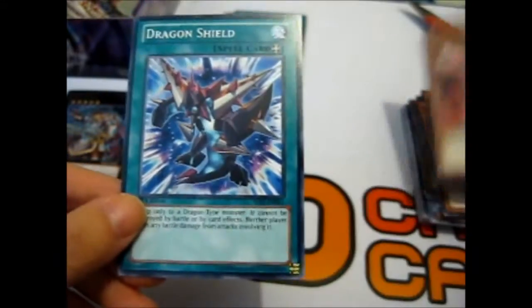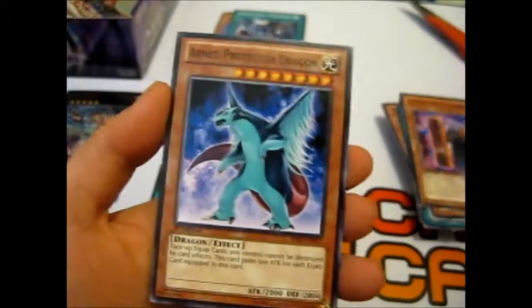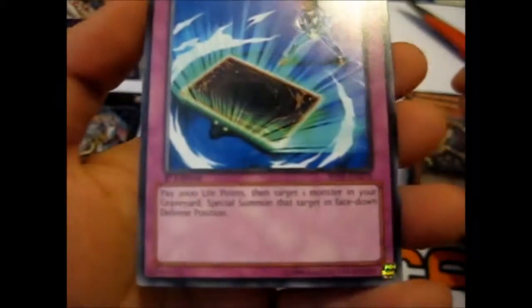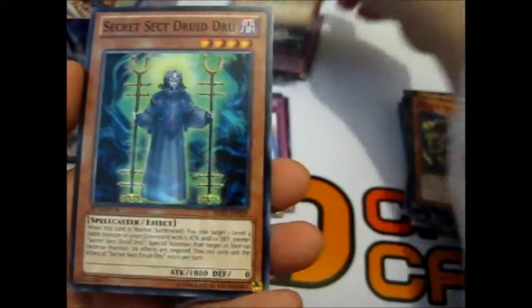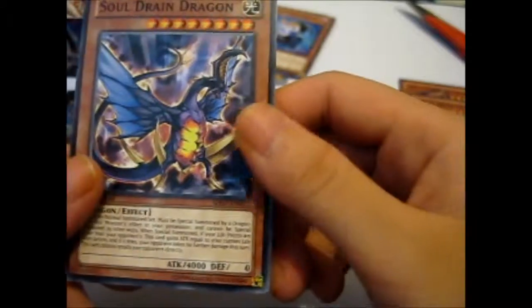Dragon Shield. I wonder if there would be a fork — we got the spoon and the knife. Chow Chow Chan — very cute. Burst Rebirth: pay 200 life points, target one monster in your graveyard, special summon it face-down in defense position — that's pretty handy. Ghost Trick Scare, another Zanshi. Ooh, this is a Secret Sect Druid Dru — because we had a Druid Wid. So that's cool. And Soul Drain Dragon.